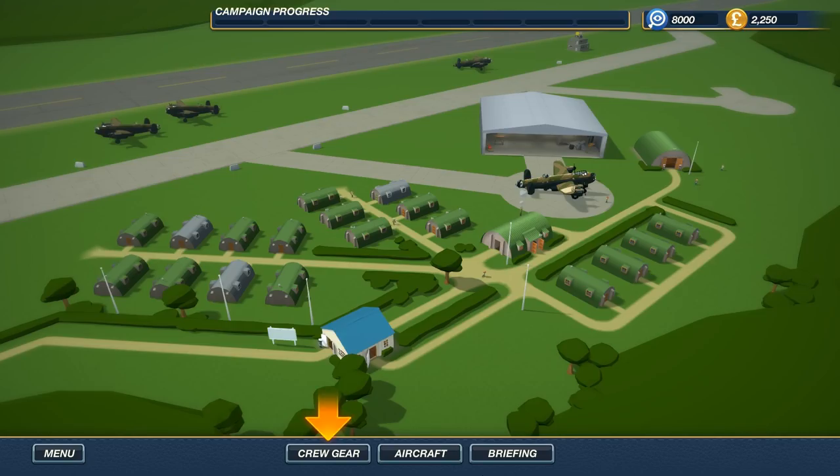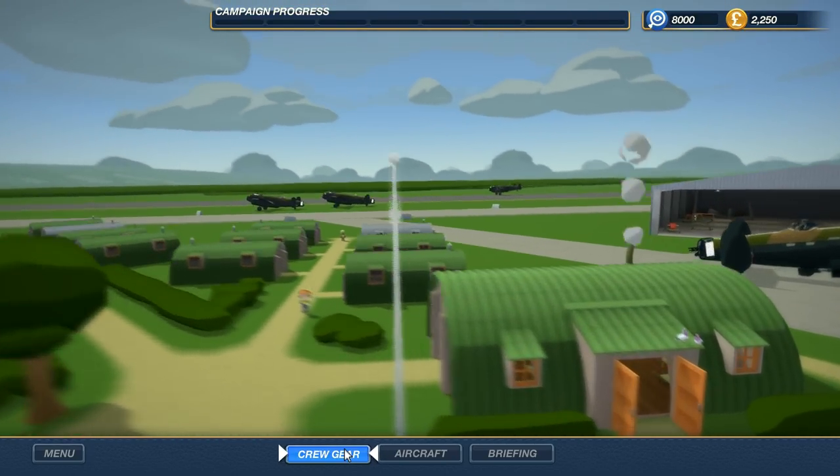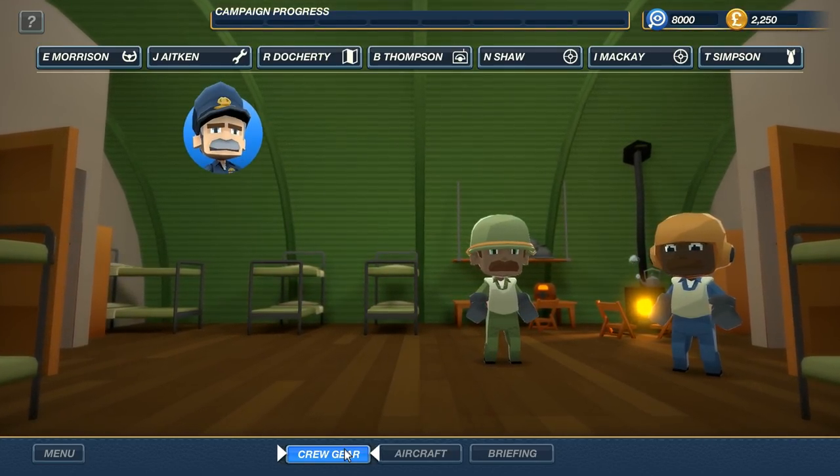Let's go ahead and play our mission here. Here's our airbase. We're in merry old England right now in the UK, and we've got a beautiful little barracks here. We've got our bomber there. It looks to be a Lancaster, but those of you who are familiar with these types of planes, go ahead and let me know down below in the comments section. It might look a little cartoony, but this game definitely delivers and is very satisfying.